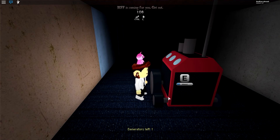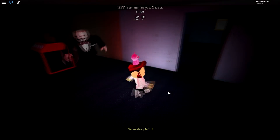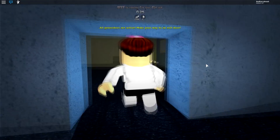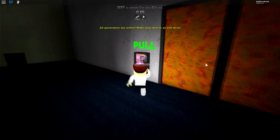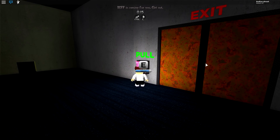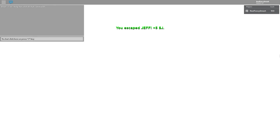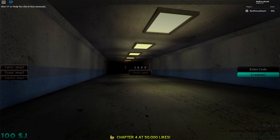A few moments later. Alright, one minute to go guys — we got to be quick about this. We are soon halfway. Oh no, this is bad — are you kidding me? All generators are active — make your way to an exit door! Guys, there it is. Close the door. Can we do this? 20 seconds. Pull, pull, open it, hurry! 15 seconds — Jeff will be here any moment. Yes, we did it! So, is there an area or an ending to this? We got no story whatsoever. But guys, now we can move on to the second night.